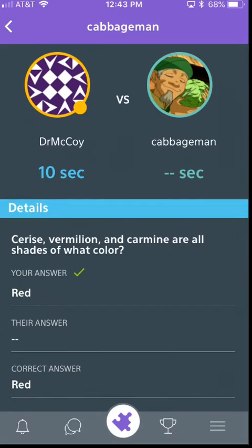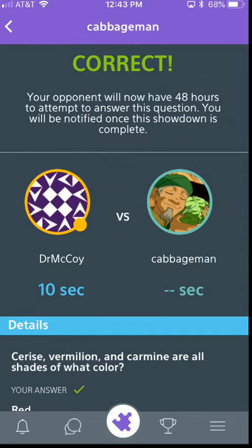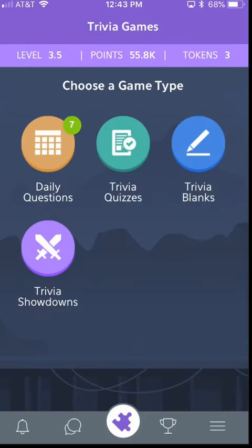You can also see the details down here of your answer, their answer, and then the correct answer. And that's how you start a showdown in TriviaHub.